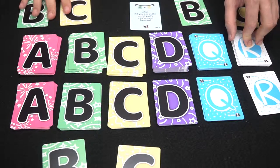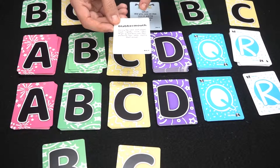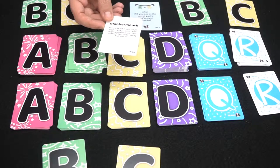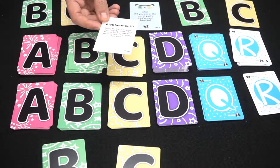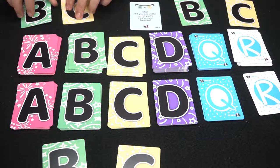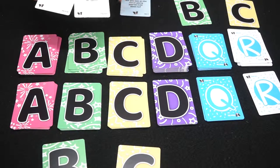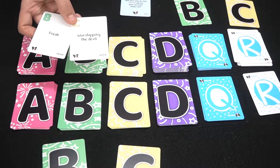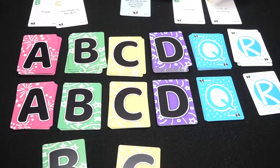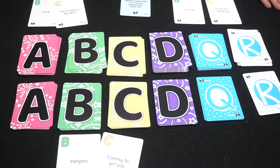Before we reveal the answers, we flip a rule card. This one says 'Blabbermouth' — during the question and answer, each player must rapidly move their finger up and down over their puckered lips while saying the answer. So the host asks, 'What was the worst thing you saw at a party?' and I'd say something like 'a freak worshiping the devil.' The next player might say 'a cannibal trick-or-treating,' and the next might say 'a vampire coming to get you.'